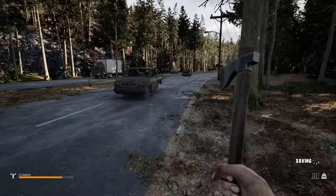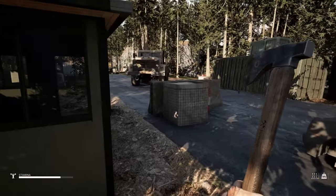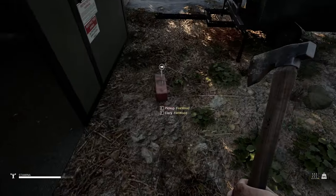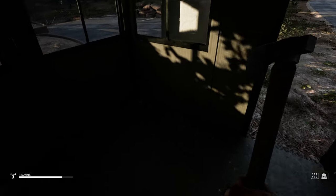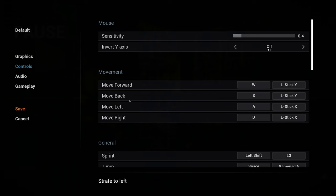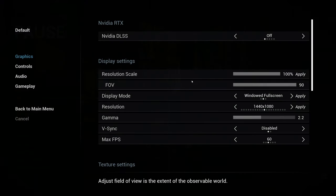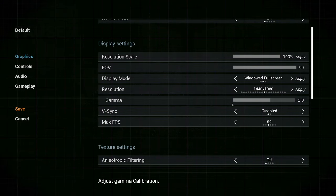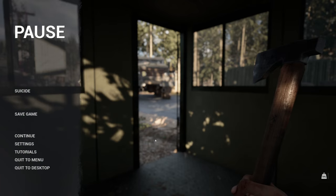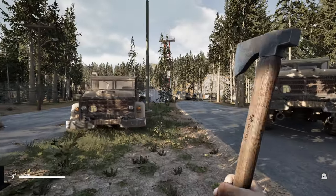I was told the number one tip was to save a lot. Well, I shall save. There's like a checkpoint here. What's this — components? We need metal scraps as well. Holy crap, I can't see anything in here. I don't know if there's a gamma setting. Let me go to graphics settings — there's a gamma option. Let me put that up just a little bit so I can see in these dark areas.